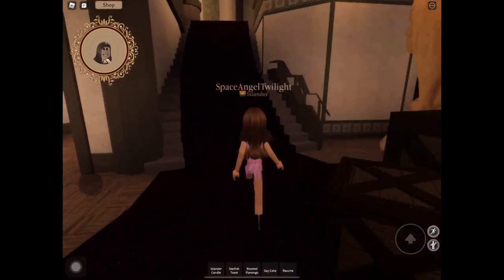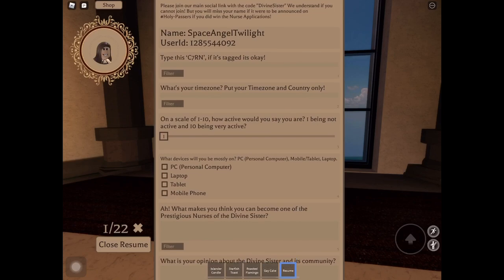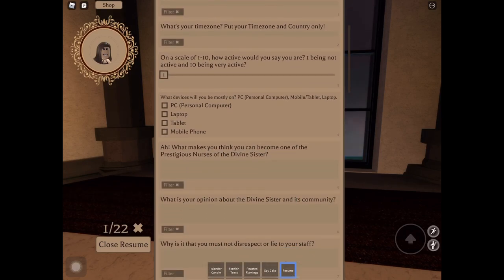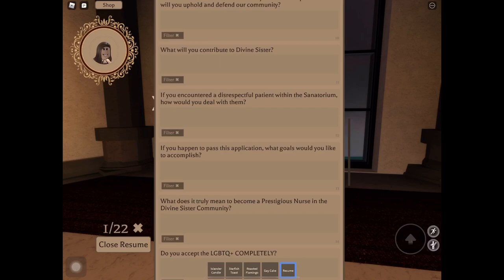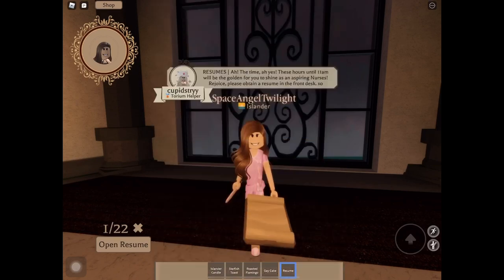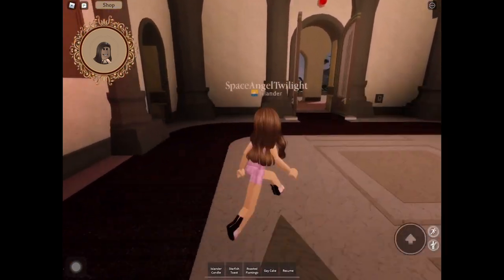Let us look for a comfortable area. So you click on the resumes and open them. You will be given a set of information, and whenever you answer, you have to always click the filter. Make sure that the filters are on so that it will not cause any problems to your applications. Also, just a reminder: please always be careful when leaving the sanatorium. Because once you leave the sanatorium, your resumes will disappear from your inventory.